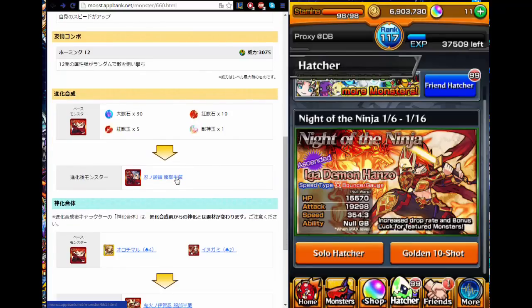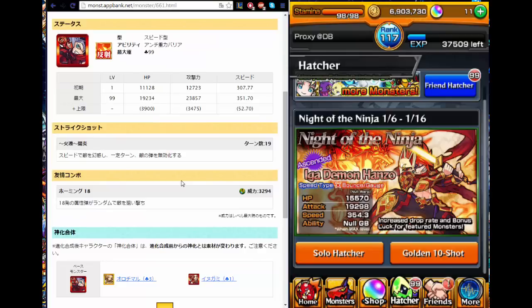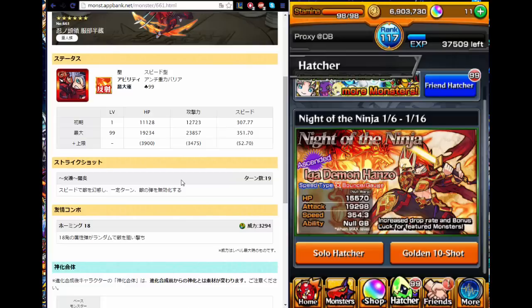Let's talk about his regular evolution first. Looking at his stats alone — great stats: 24k HP, around 27k attack, and 400-ish speed. If you're able to bounce him off a wall, up and down or side to side against the boss, he can do tons of damage. Same as his pre-evolution, his ability is a no-gravity barrier, so it kind of works with his stat set.